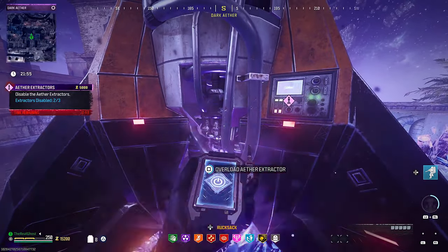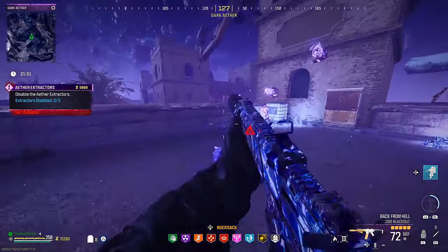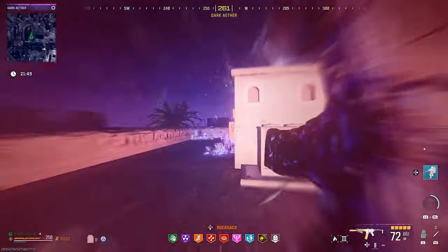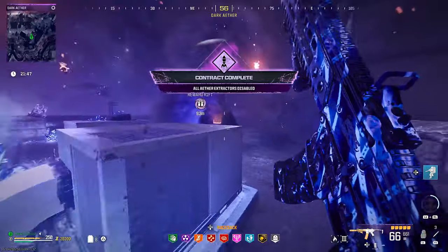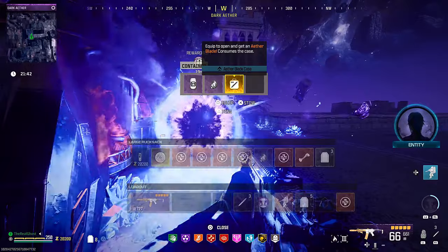When you complete this contract it will give you the Aether Blade case every single time, but it also has a chance of dropping an Elder Sigil. Using Elder Sigils on the opposite side of the rift will open a portal to take you into tier 5 of the Dark Ether, and that is how you're going to be unlocking the new schematics.